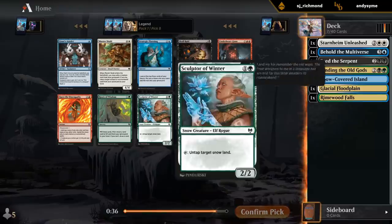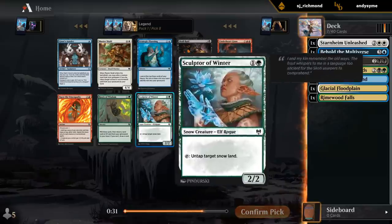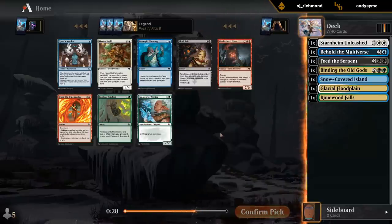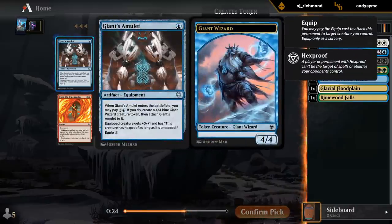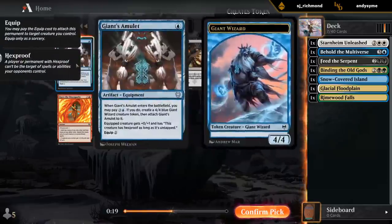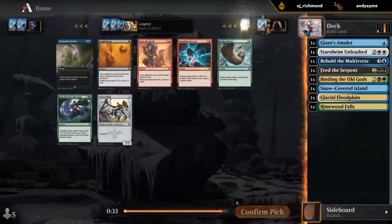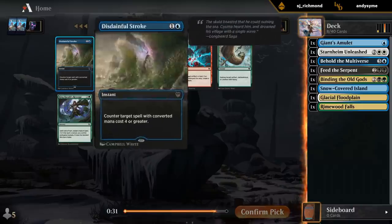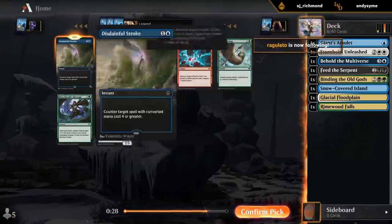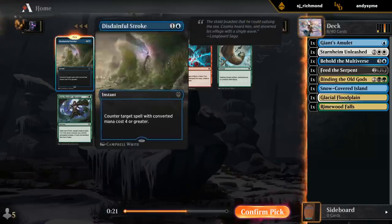Sculptor vs. Amulet is also an interesting one. We might see two more Sculptors in the next couple of packs which we opened earlier, in which case I might prefer the Amulet as a good defensive card. Yeah, hope to see some of the Sculptors we've passed earlier. This Disdainful Stroke - one copy - seems okay. Could also take a Way Down, although we might not have a ton of creatures early on to enable it. I think I prefer Stroke.